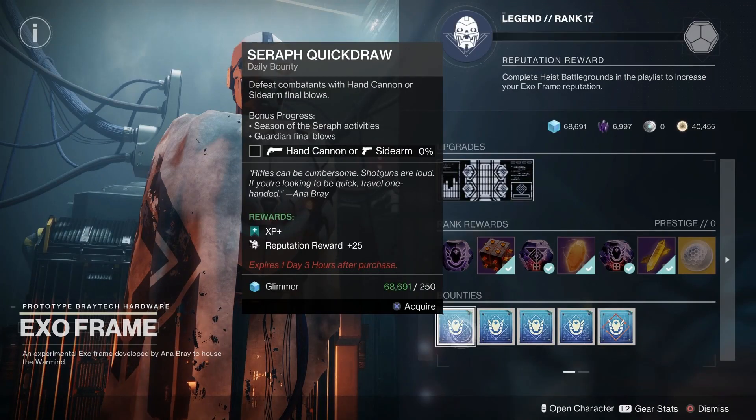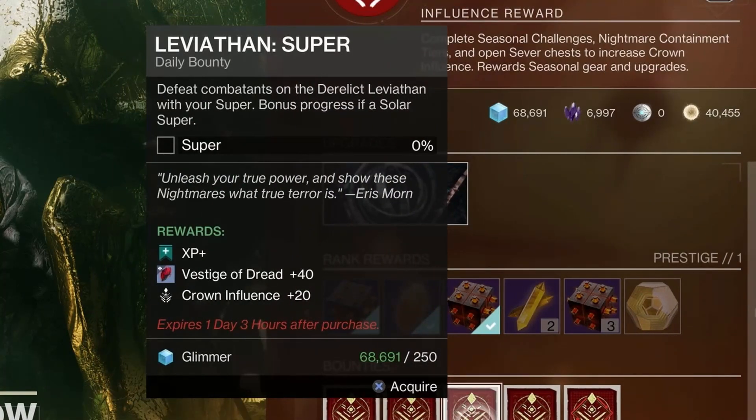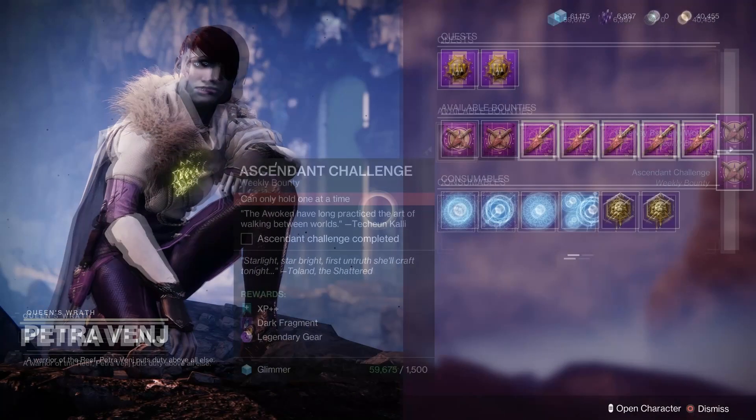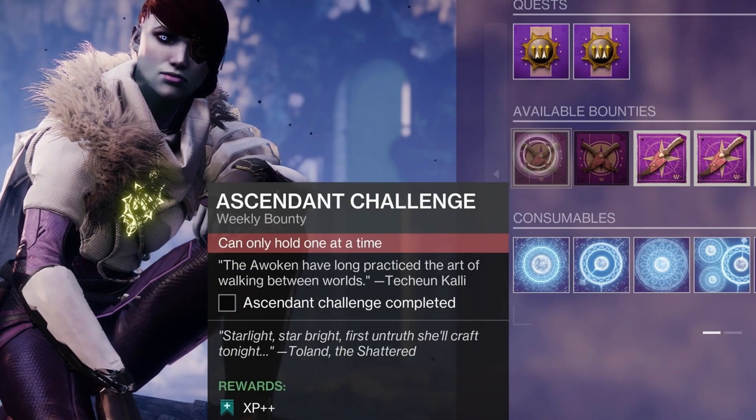Daily bounties can also be picked up from these vendors, as well as from basically every planetary and playlist vendor in the entire game. Remember to not store bounties from any of the last four seasons, as that content will be getting sunset when Lightfall releases. The reason you need to start your prep now is because there are six ascended challenge weekly bounties on the Dreaming City — so this is about as close as you can cut it in order to ensure maximum XP gains for the new season.